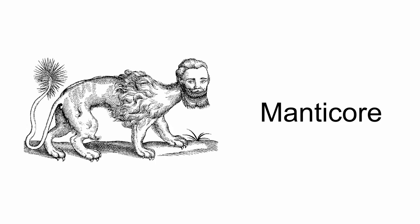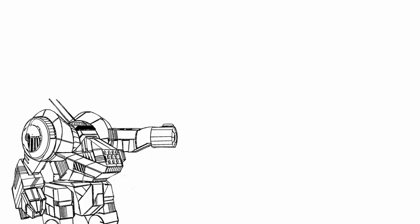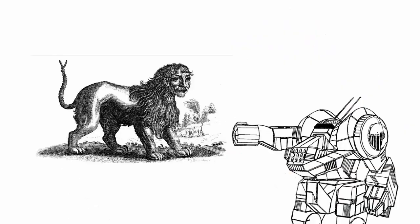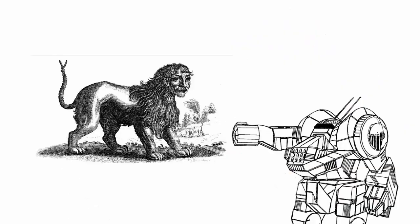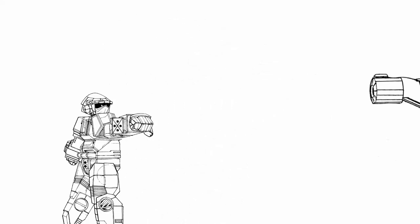Manticore — a weird-looking creature with the body of a lion, a tail full of poisonous quills, and the face of Karl Marx — is the basis of this dangerous mech. While the mythical Manticore can shoot quills like arrows from its tail, Manticore the mech doesn't really do that. But it can do cool lightning tricks and explode. Wait, what?